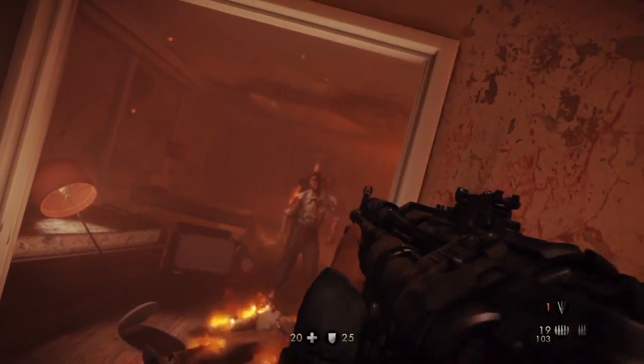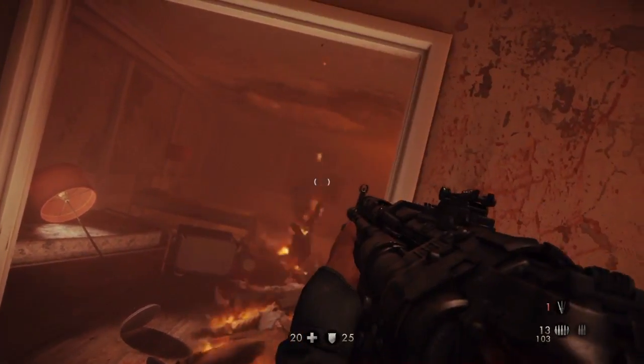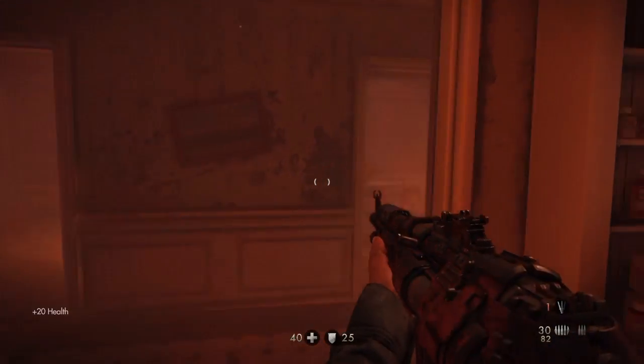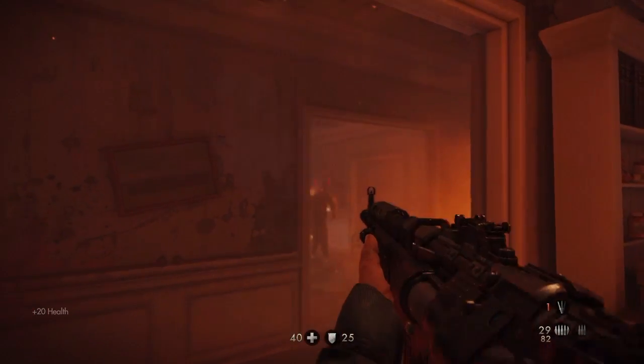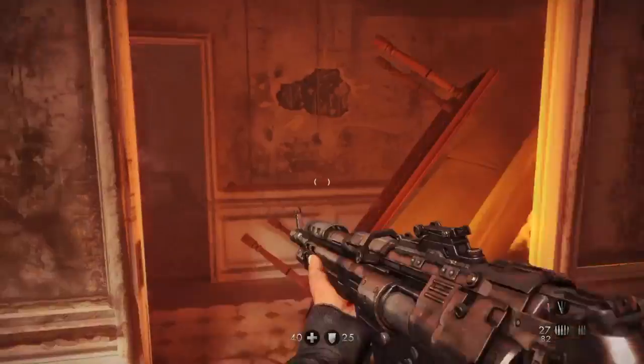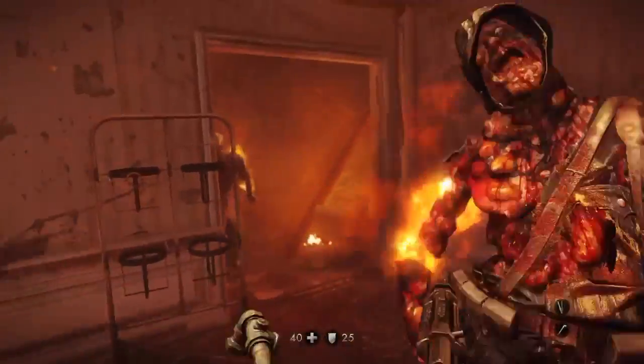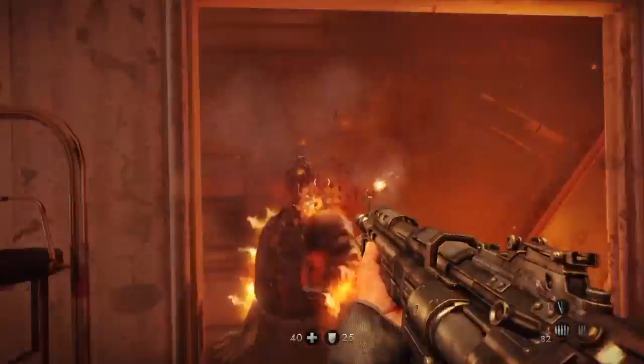These zombies will start to run at you and do an incredibly fast dash — one hit and you're dead. Try to pick up as much health as you can and stay back. I'm just trying to rush these rooms here, so this isn't perfect shooting, but take your time if you need to.